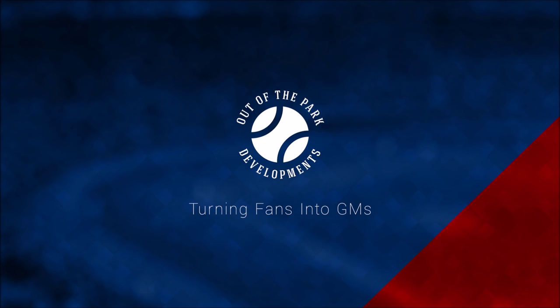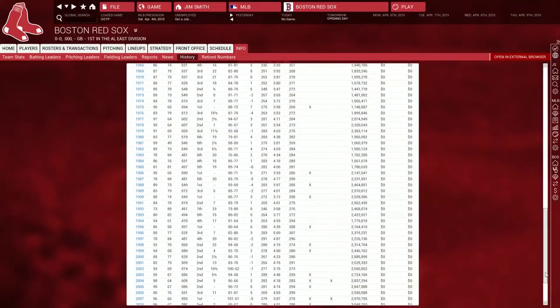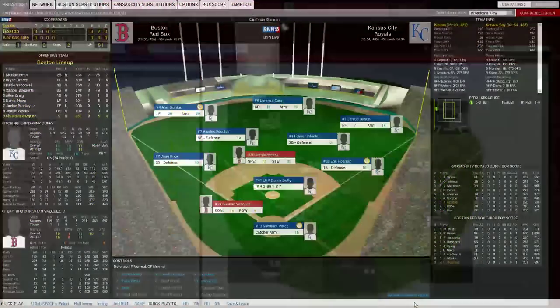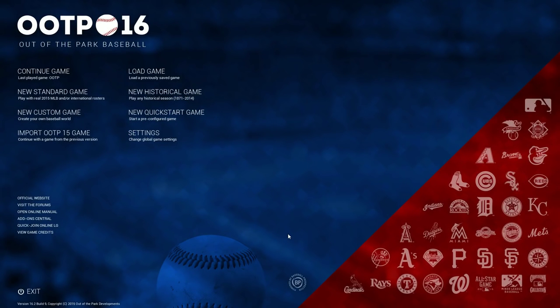Out of the Park Baseball puts you in charge of your favorite Major League Baseball franchise as you guide it through unlimited seasons of championship chasing. Trade players, sign free agents, draft prospects, set lineups and pitching assignments, call the shots from the dugout, and much more. If GMs and managers can do it in real life, you can do it in Out of the Park Baseball.